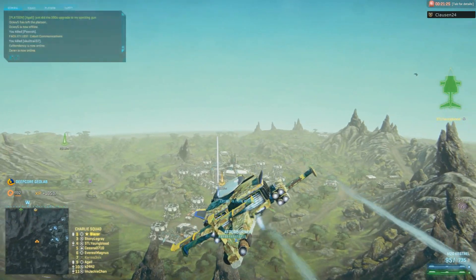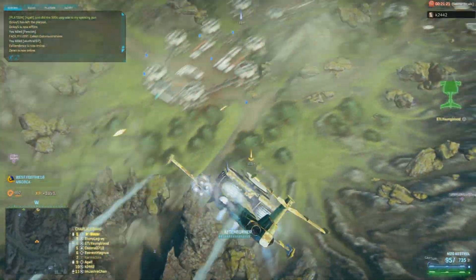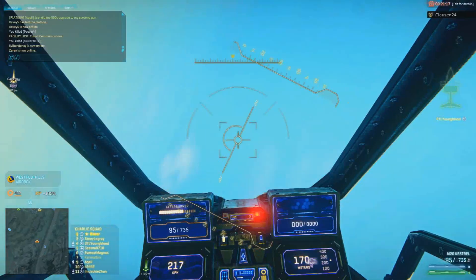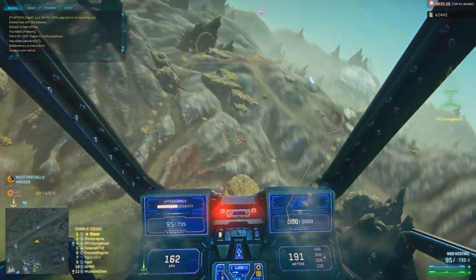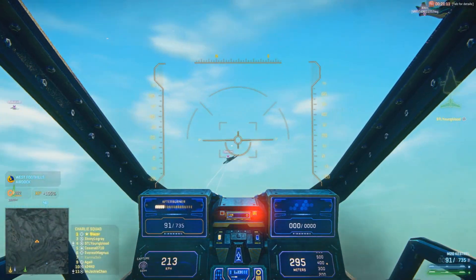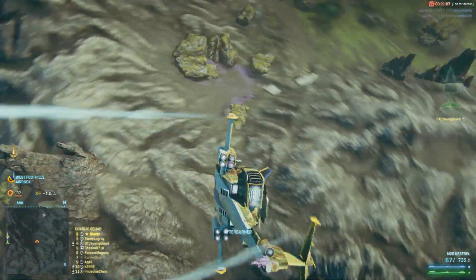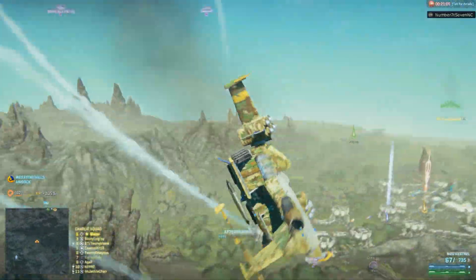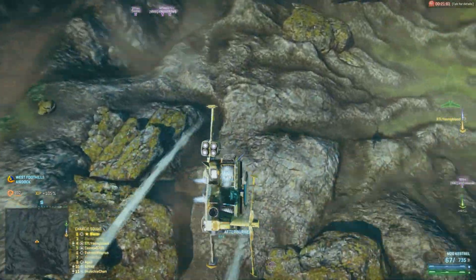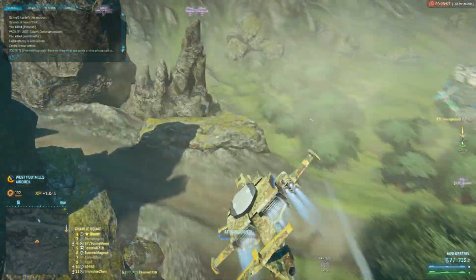Hey guys, Youngblood back with you. Today I wanted to talk about the last of the new weapons: the Kestrel, the Locust, and the Antares for the respective ESFs. These are the ones that started out as wing-mounted weapons when they were first introduced on the test server, but were reworked and fit a better role as a nose cannon. So now you're choosing between your stock nose cannon, your rotary, or the Locust, Antares, or Kestrel.